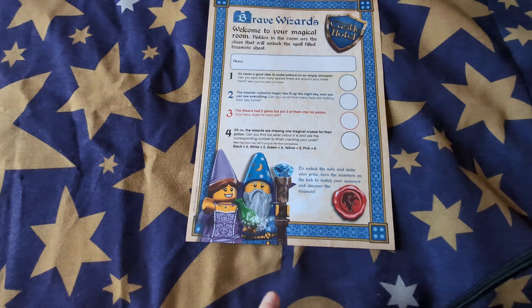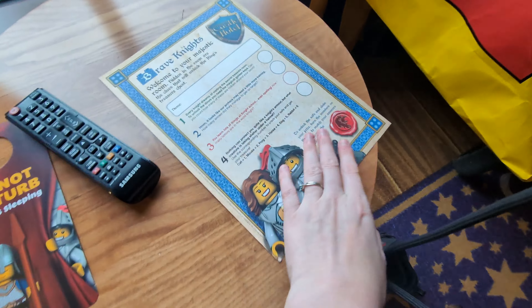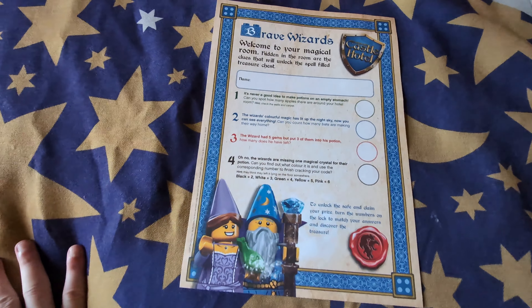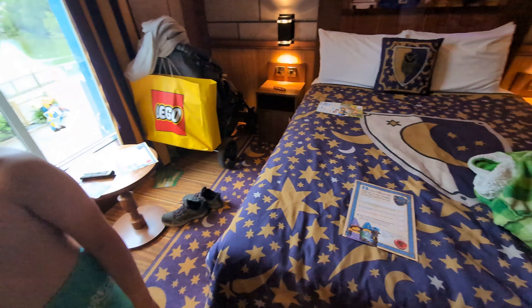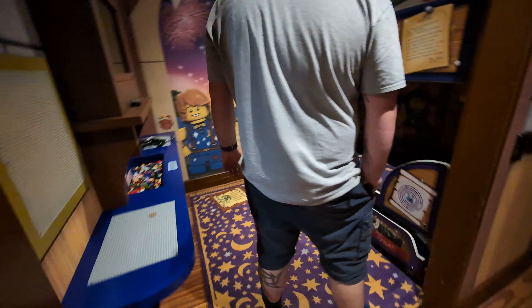We have the correct sheet — this one's double-sided. However, the one in our room isn't, so it was wrong. Because we're staying in a wizard's room, we need the wizard's one. Quest number one: can you spot how many apples there are around the hotel room? I found one already — oh there's one up there — one, two. Where's the third one? Three, on the floor down here. Yeah, three. Eddie, can you put three in?